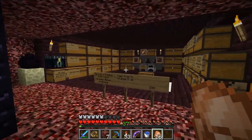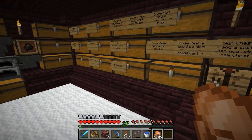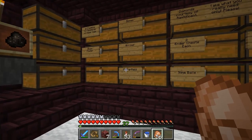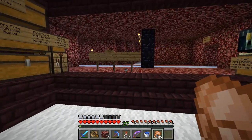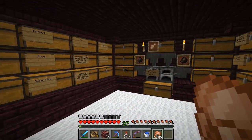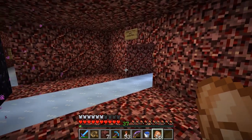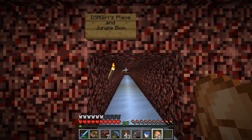Near the spawn portal we have a kind of a basic area to share things with everybody so that you can share various resources — your arrows, blaze powder, maybe you need ice or whatever. It's kind of an area to play around with. This server is very temporary so we're all just sharing what we have and having fun with it. So we're going to go on down here and go to DSA's place and see how that's looking.